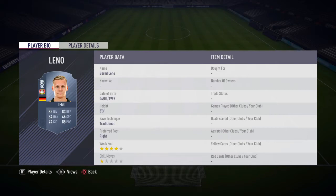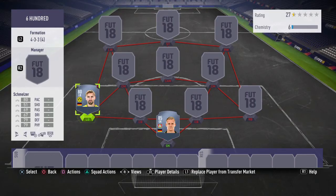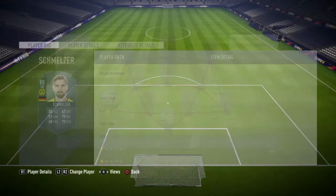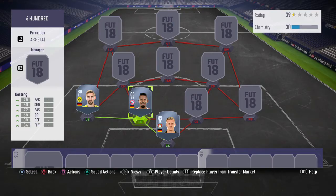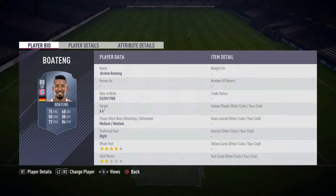A very good goalkeeper for only about 10k. In the left back position we're gonna have Smizzler, he's 80 rated, he's got 80 pace, 79 defending and 79 physicality. He's got high work rates and is 5 foot 11, he's a really strong and fast left back in the Bundesliga.